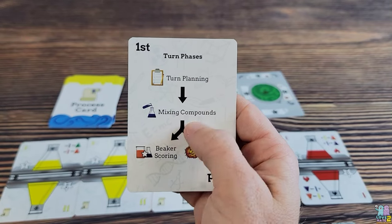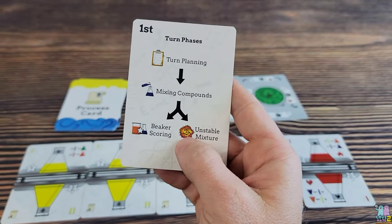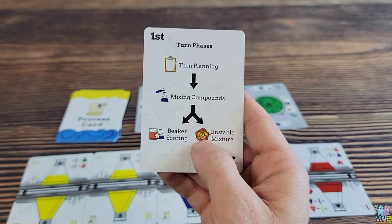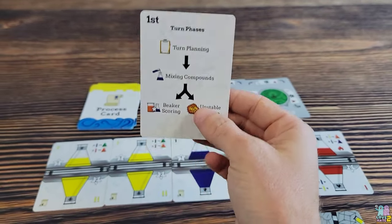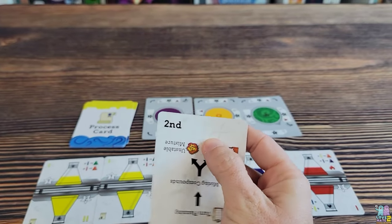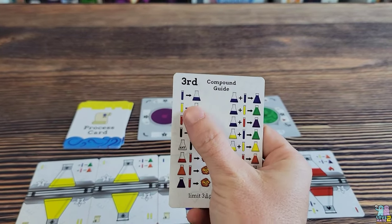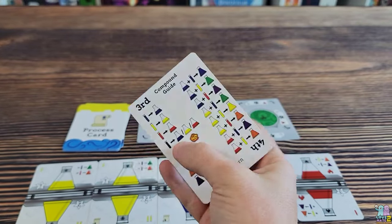The turn card also outlines the phases of your turn. First is turn planning, then mixing compounds, which will either score you points or create an explosion — this is the push-your-luck element. You want to avoid making unstable mixtures and explosions. The first player starts with this card, passes it to the second player showing 'second,' then flips it for the third player, and so on through all players.